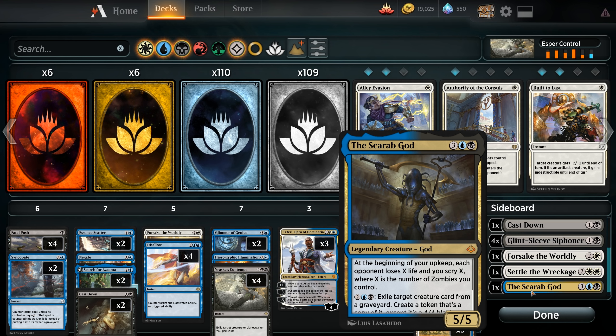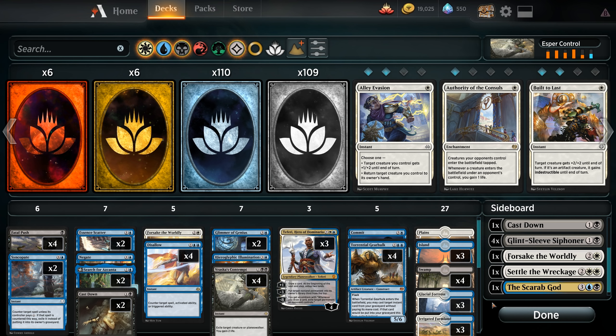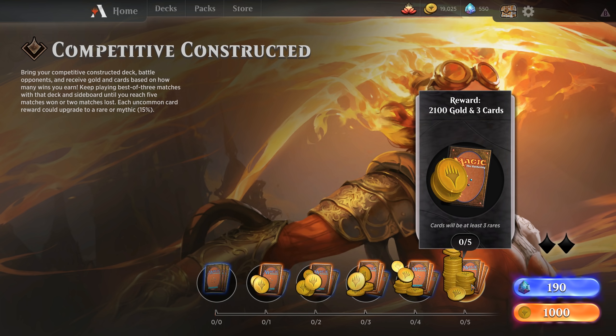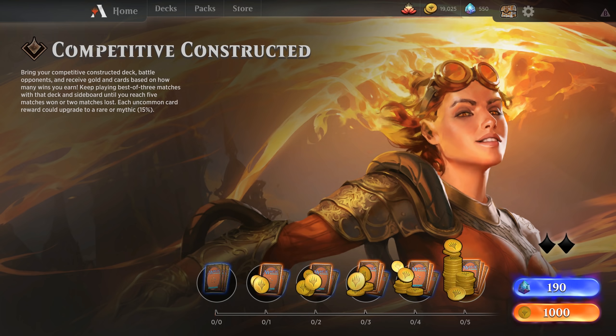But enough talking about what's in the deck and sideboard — let's jam some games. We'll be doing a competitive constructed league today, which will give us best-of-three matches allowing us to use our sideboard. We get to go until we either win five or lose two. The entry fee is a little higher but the prizes are better too. So let's do it.